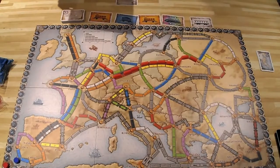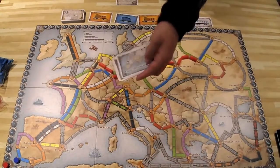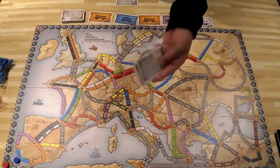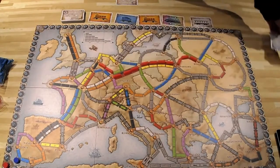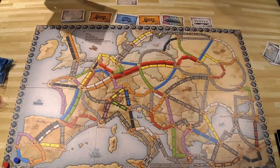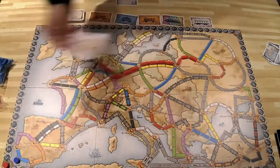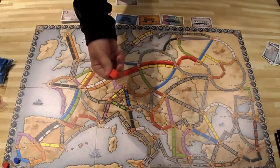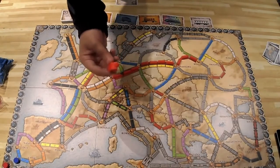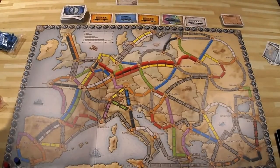Another way to gain points is completing destination cards. You don't have to announce when you complete one — you just claim the points at the end of the game. For example, completing one long destination card might get you 20 points. You also get 10 points for having the longest continuous path at the end, and four points for each train station you didn't use.